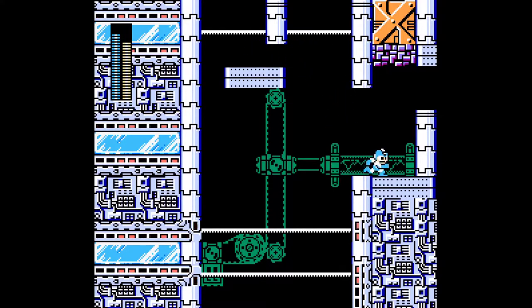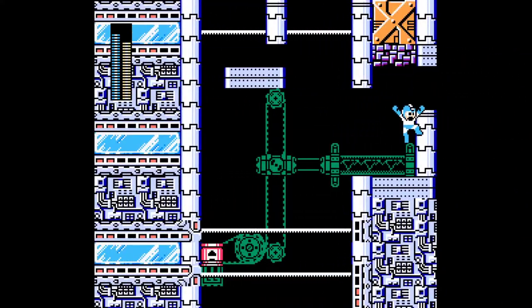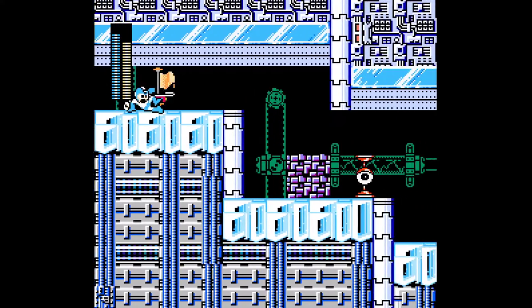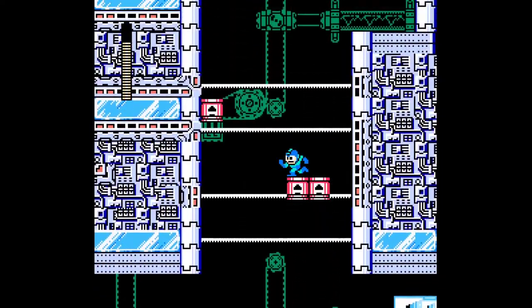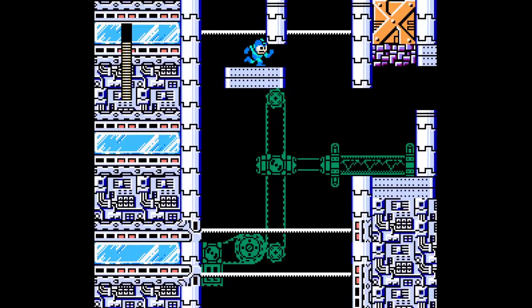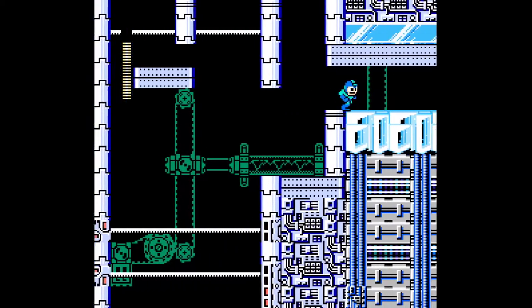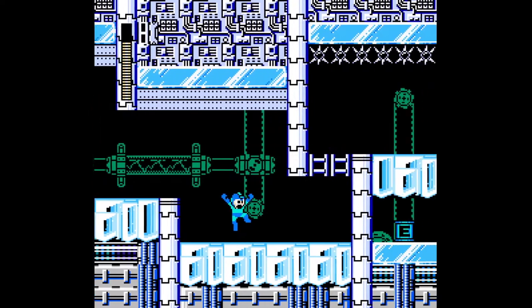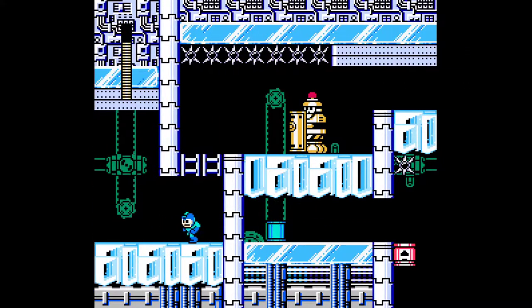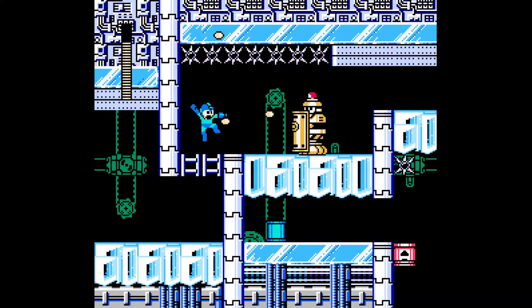Do we even need that block? I don't think we even need that block. Maybe... wait, hold on a minute — what? I was gonna be able to reach some invincible ladder or something. Oh well. So like, a little mistake there on Red Robot's side — you don't actually need the block there. But you know, it's cool. A slight oversight, if you will.